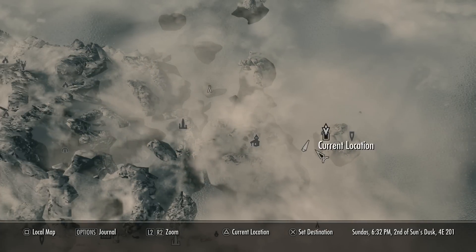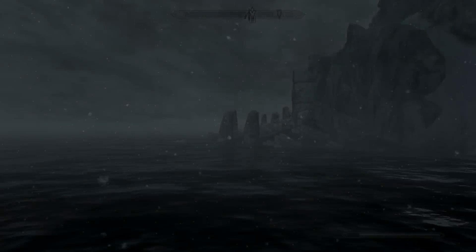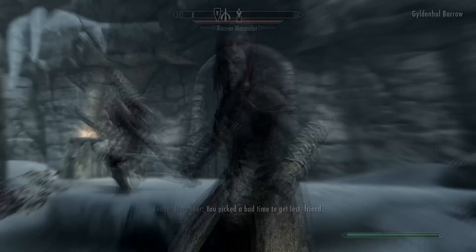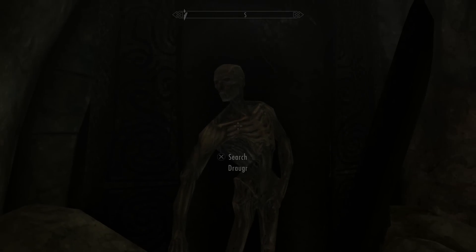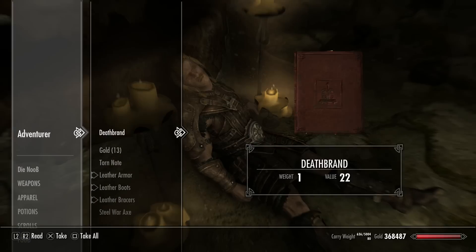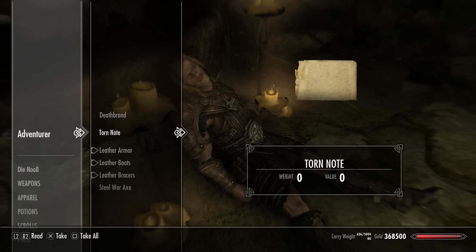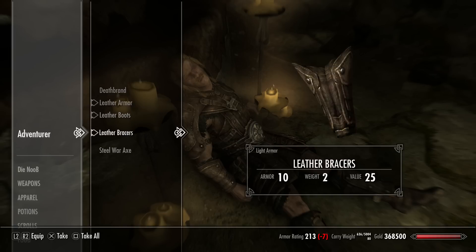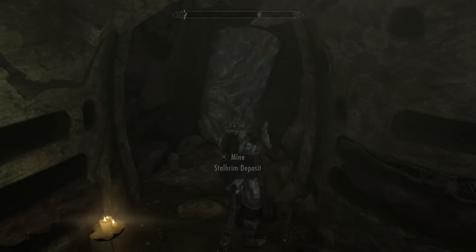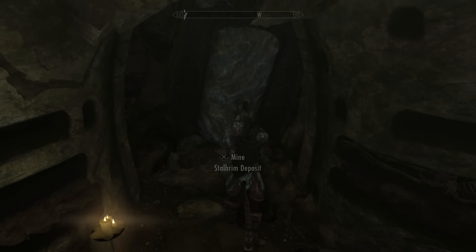Just follow the marker on the map to track the quest and we'll find the burrow. Kill the enemies defending it, and with the key we'll have access. Inside there's not really much at first — just a dead guy with another copy of the book, some gold, and a torn note saying he's been exploring but reckons there's something more to this place.